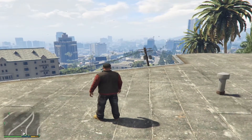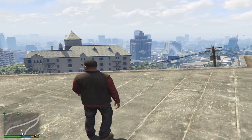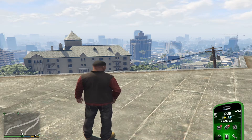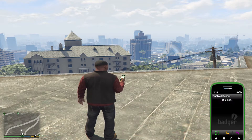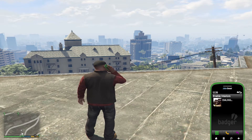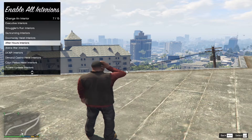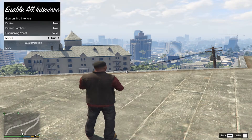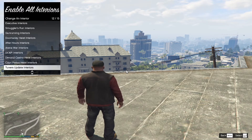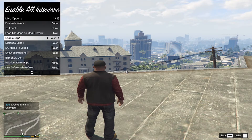We are back as Franklin — we are in the game. To spawn the MAC vehicle, open up your phone and go to Contacts. Scroll right down to the bottom and go to Enable Interiors. This will bring up your menu. Go to Change an Interior, then go to Gun Running Interiors and make sure that your MAC is set to true. Then go down to the bottom to Misc Options and make sure that Load MP Maps is true and Enable Blips is true.